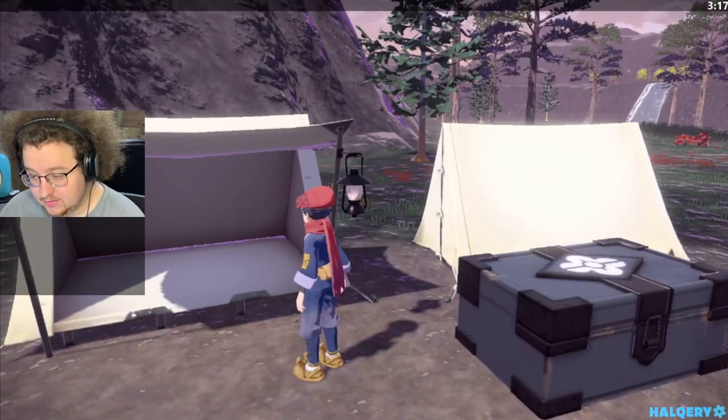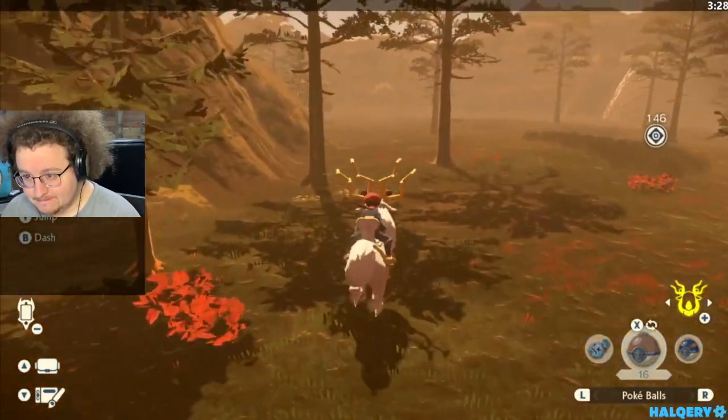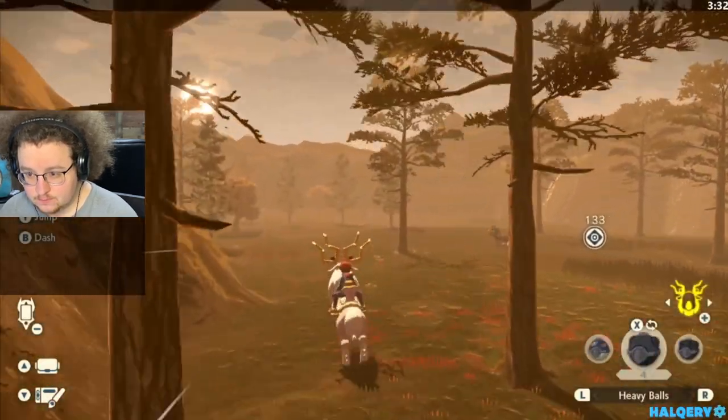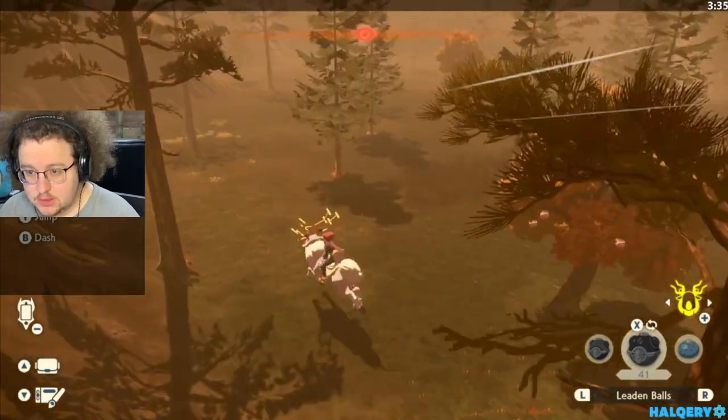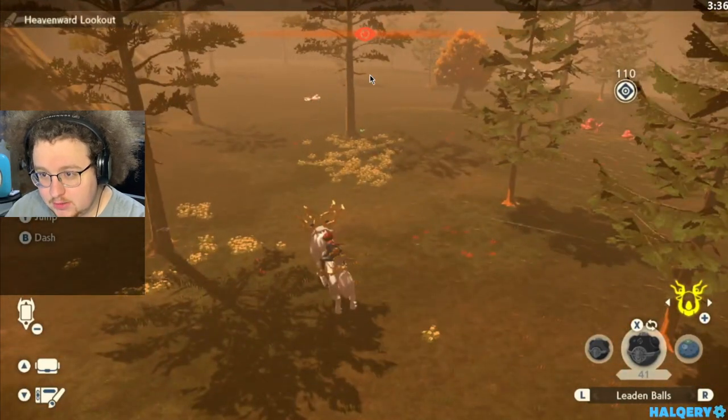You're going to set it to Evening. It's very important because this is going to allow you to finish Yanma. Over here, right by the base. So with Yanma and Yanmega, there's always going to be a Yanma right here, a Yanma somewhere around here, and a Yanmega right here. They're never going to be different encounters.